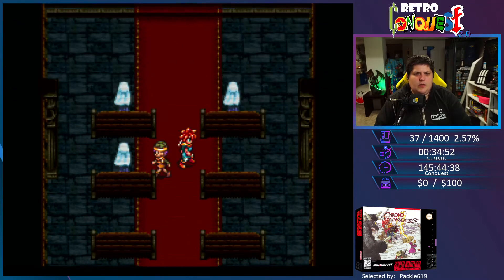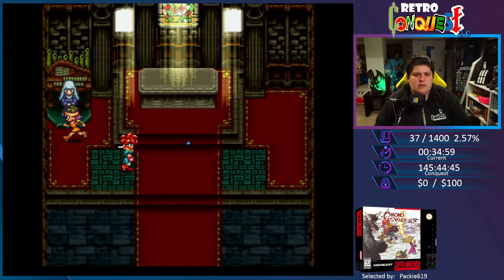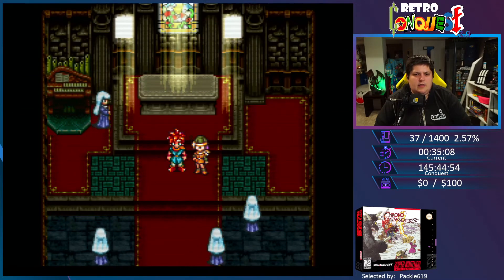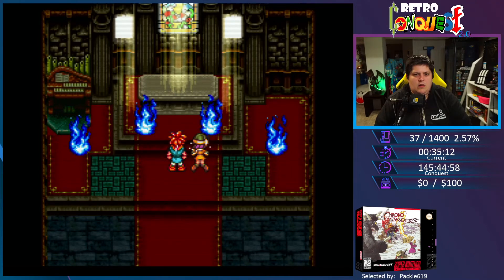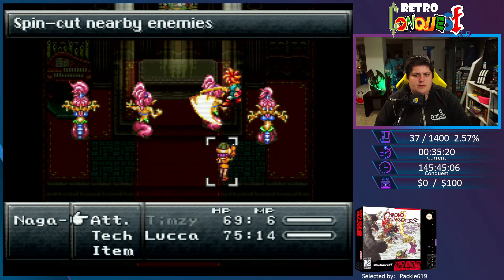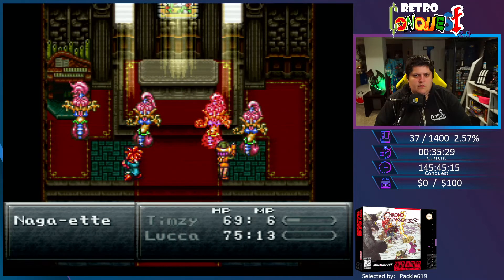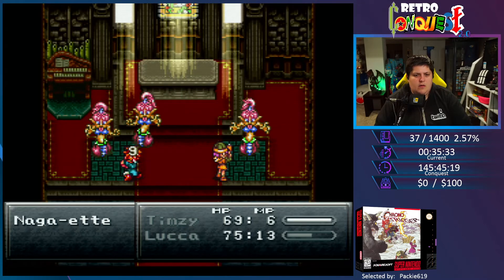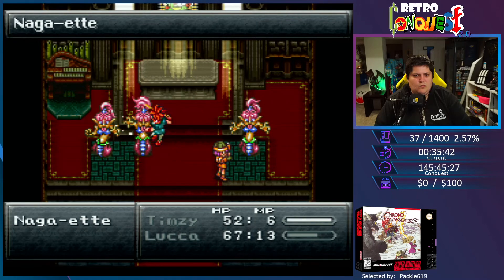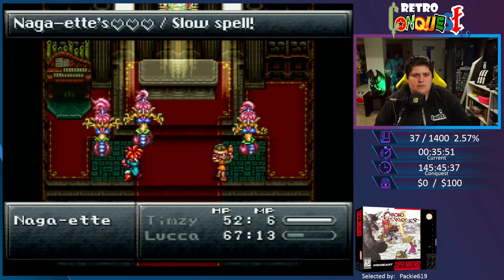We want nothing but world peace, or a piece of the world — tee-hee. You always need some food and a place to rest. What did you find? A hairpin? That's Guardia's Royal Crest. Oh! Nice, another one down. They've gotta be close to being killed, I would think.